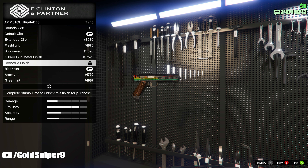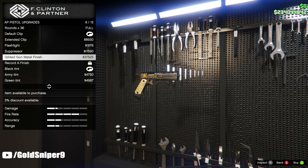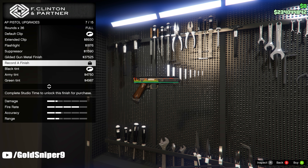Next up is the DJ finish for the AP pistol — it is going to be called the record finish if you want the original name for it. In order to get this camo on your AP pistol you are going to have to complete the mission called Studio Time with Dr. Dre. So if you do want this one I do recommend you go for it. Personally I am stuck between the nice black variant and the other black variant with the DJ finish on it.